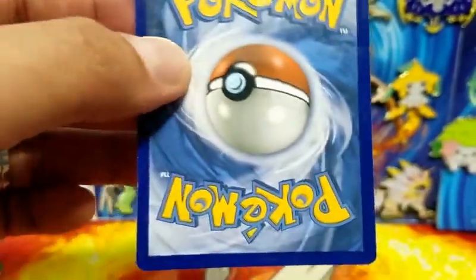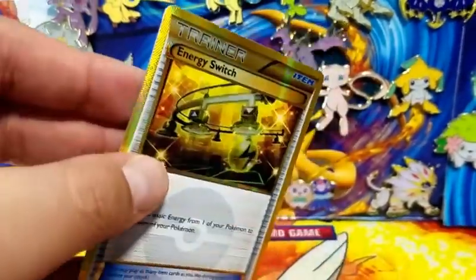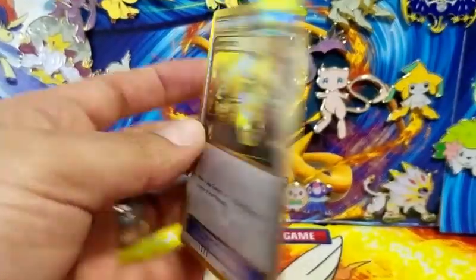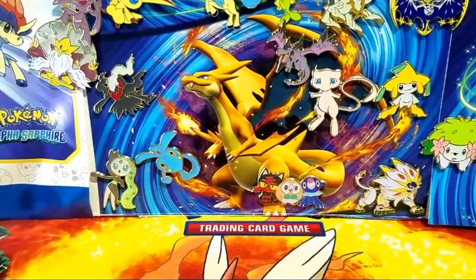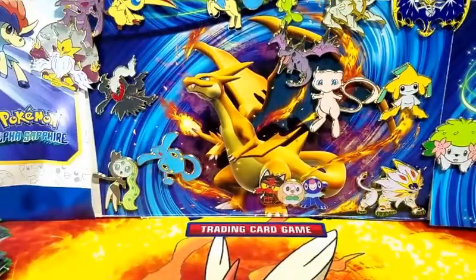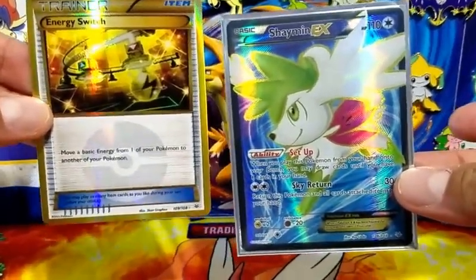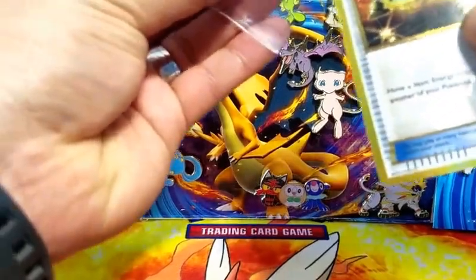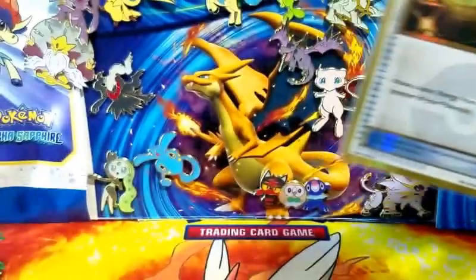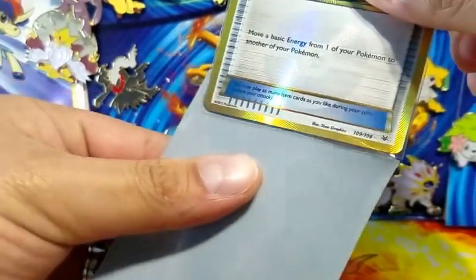Tonight I'm also going to be attending an FNM - for those of you who don't know, FNM stands for Friday Night Magic, since I do Magic the Gathering as well as Pokemon on this channel. I'll also be picking up my case of Sun and Moon. Anyway, back to Roaring Skies - here's a Ninjask Rush Around reverse holo rare which is really cool, I needed this card, and we have a Binet ancient trait rare.